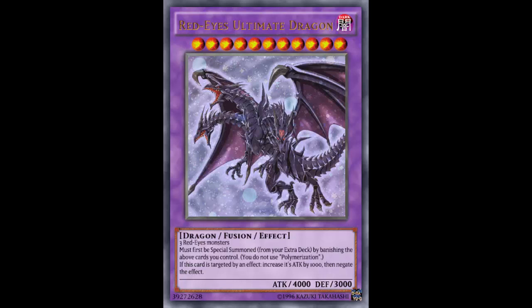You just take a tuner and non-tuner, sync them out — a Synchro 7, convenient. Then XYZ took it a step further: forget the tuner requirement, just have two monsters of the same level. They don't have to be the same type, same monster, same anything — just the same level. Slap those two monsters together and XYZ Summon. That's the ultimate level of convenience.